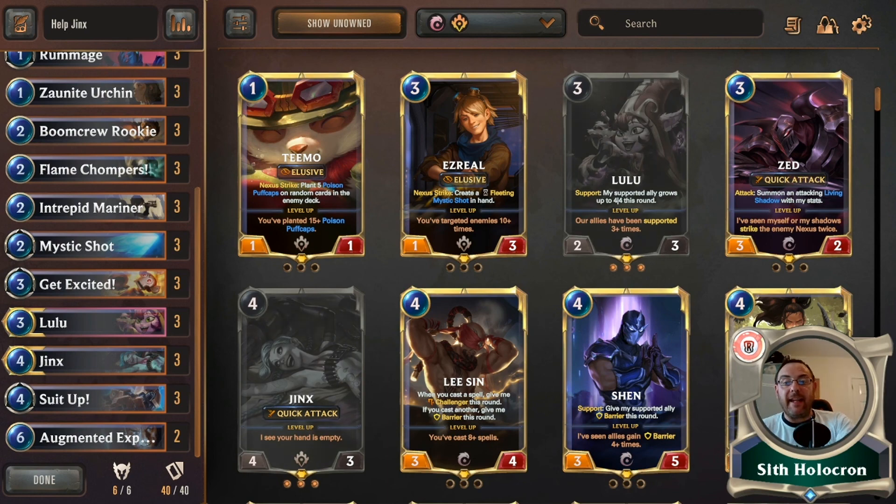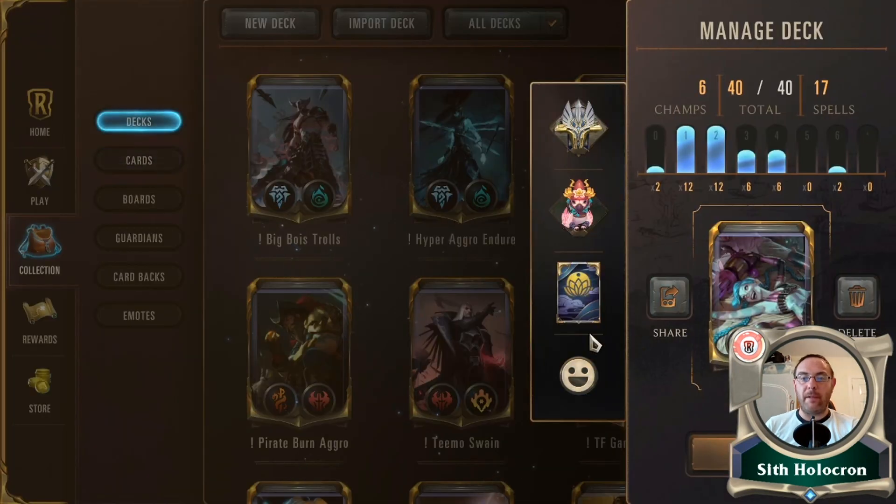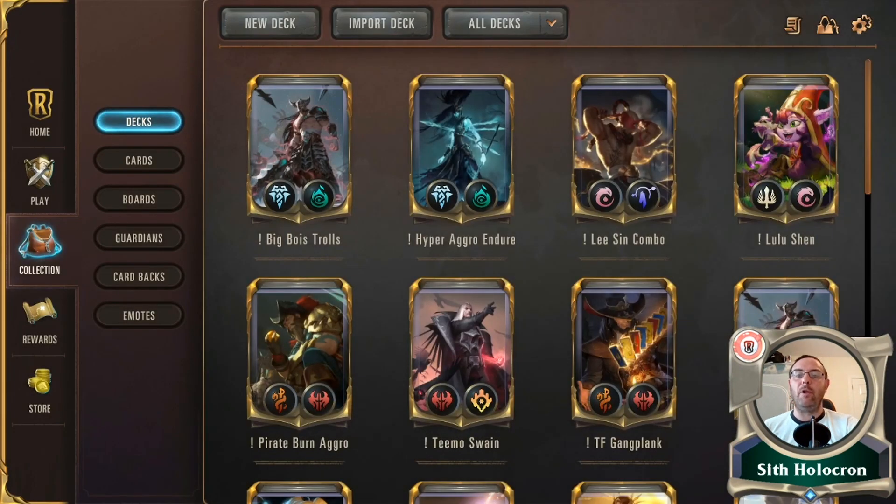So, Jinx and Lulu! So far I've played nine games and won five out of the nine — three losses were against Targon and one was against a Lulu Shen deck that was very close. Had I gotten one more Super Rocket it would have been six and three. This deck is very fun to play, decent, and competitive — not tier one, but a good giggle. My name's Sith Holocron; the deck code is pinned in the comments, and all our social media links are below. Like and subscribe — it makes all the difference — and until the next one, dongers out!